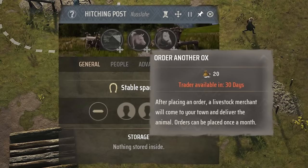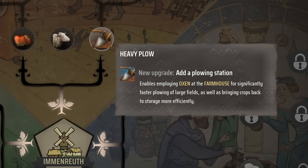There's a 30-day cooldown for each ox that you order, so do it early and often. Also, if you decide to use the perk that allows an ox to help with your farming, you'll need to install another hitching post and ox for each farmhouse that you have.